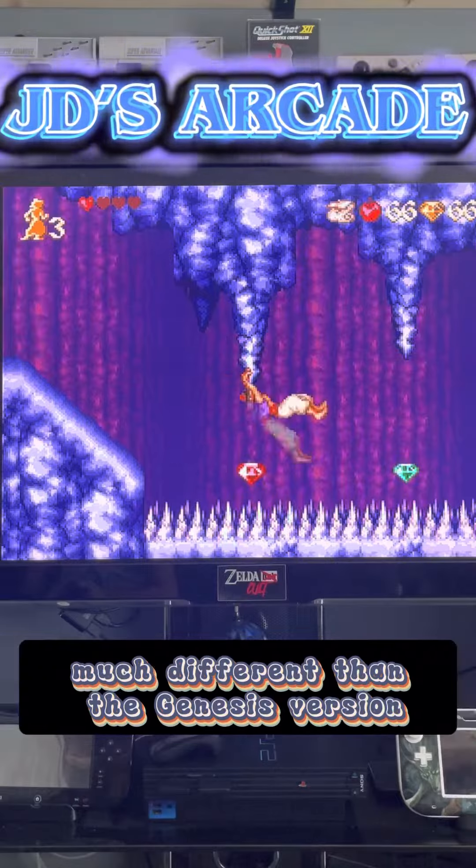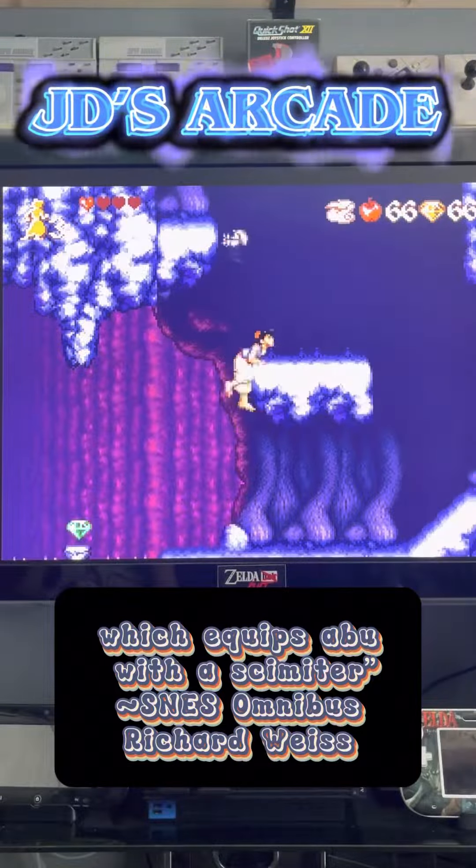Also released for the Game Boy Advance, the game is much different than the Genesis version, which equips Abu with a scimitar.